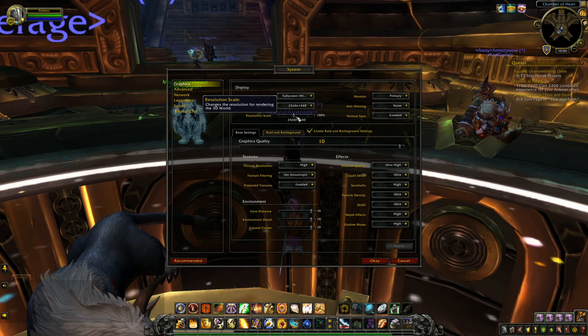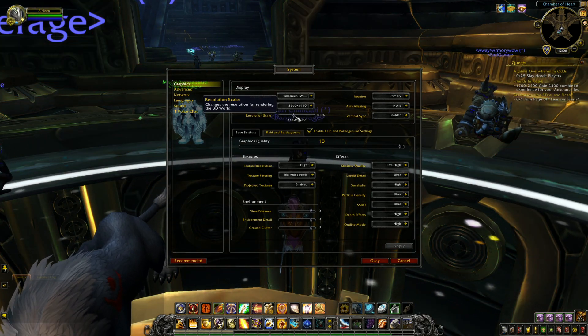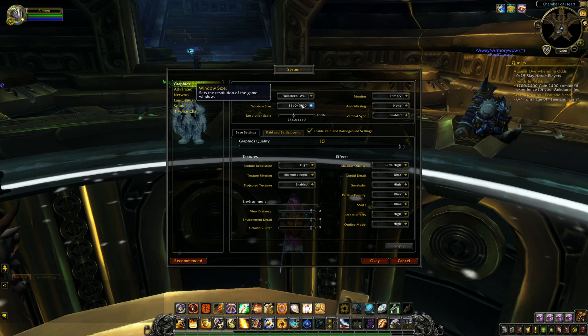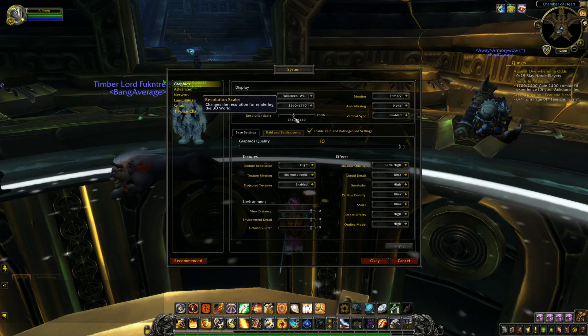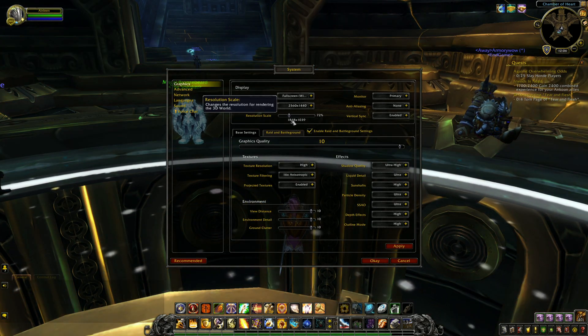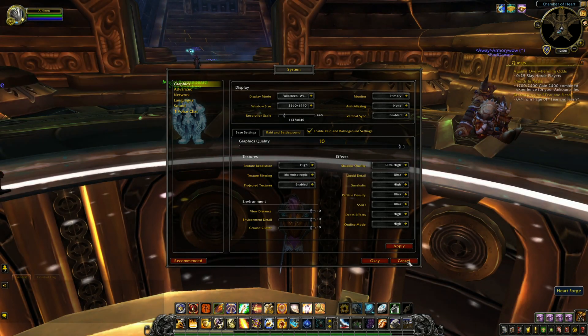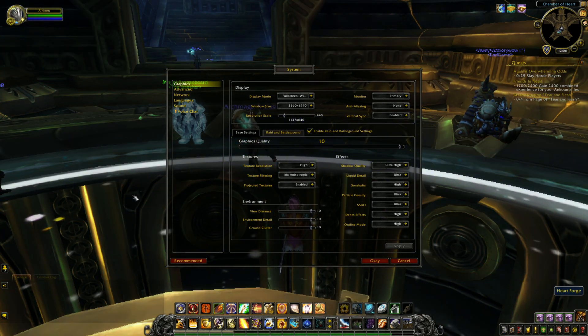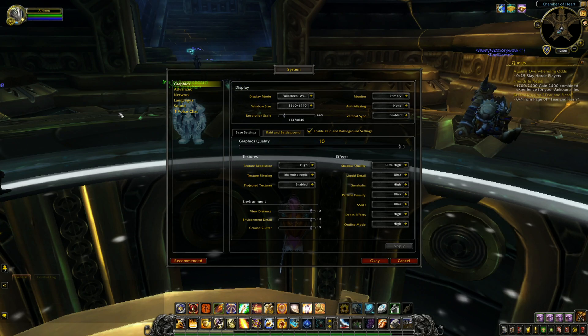Since 1440p 144Hz in raids is almost impossible with a price-performance build, let's try something else. One of the good things about a high-resolution display is that you can lower the game rendering resolution while keeping the interface at full resolution. Let me show you the difference. Right now I'm at 1440p with the game rendered at 1440p, but I can lower the game resolution to even a very low value and still keep the high-resolution interface. So the look and feel of everything except the game itself is much, much better.